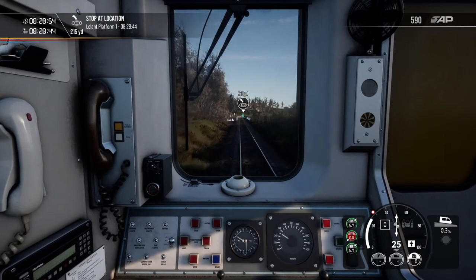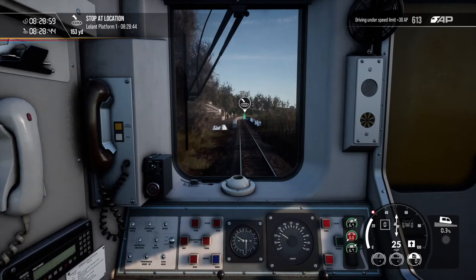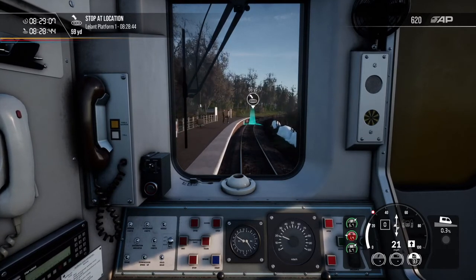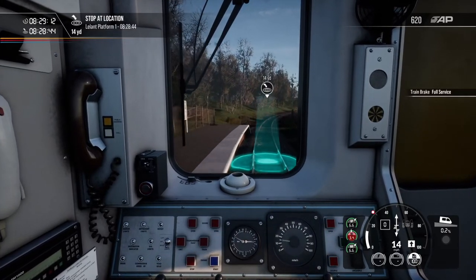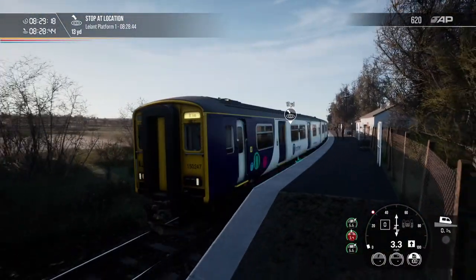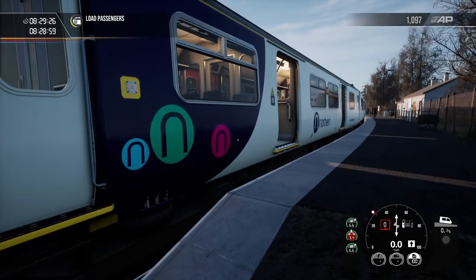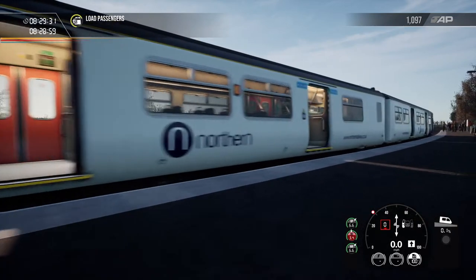So here's our first stop — this is Lelant, I think you pronounce it. More random blocks of snow, which seems weird. I'm assuming it's snow, I can't think what else it would be. Everybody on the platform is wearing a t-shirt so it can't be that cold! Maybe they think Northerners are a bit harder than everybody else, and so they've come out in t-shirts in the cold weather to appreciate the Northern livery and the Northern people.